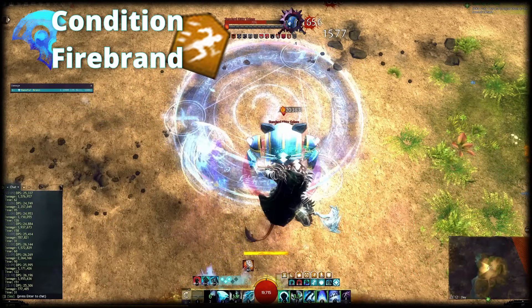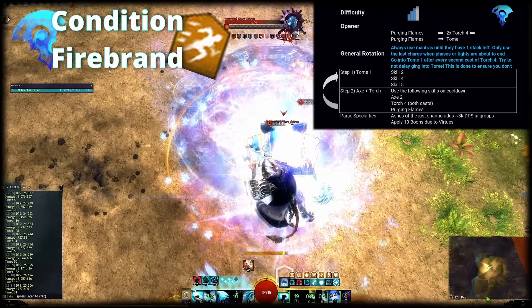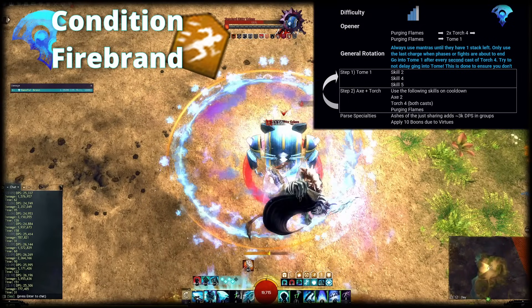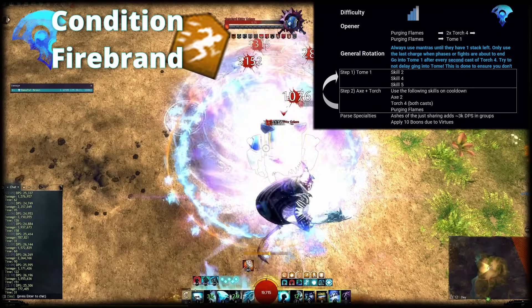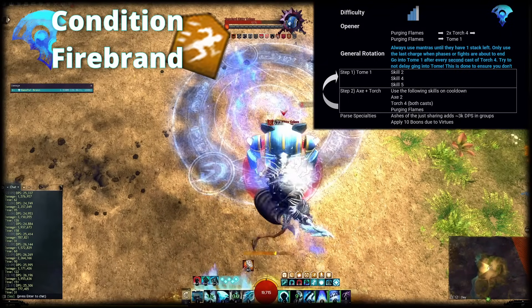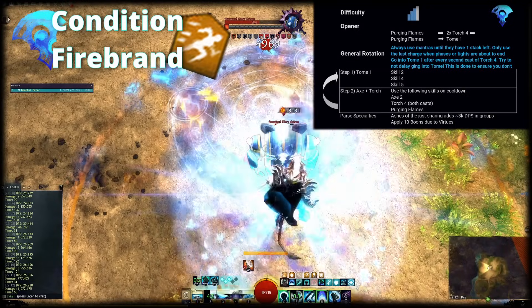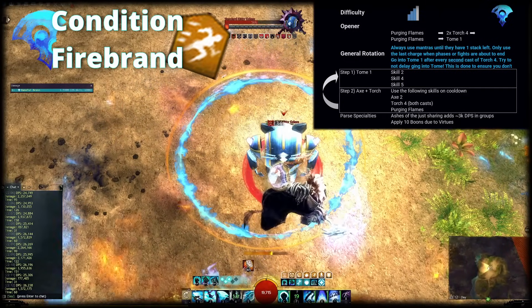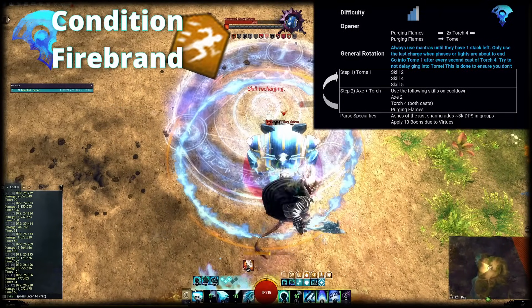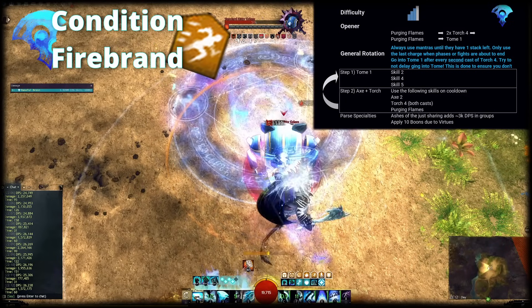The idea of the rotation is as follows. The three Mantras — Potence, Solace and Flame — have exactly the same cooldowns on their respective charges. That's why we're always using them together, and only when they all have at least two stacks. I found this to be the easiest way to mitigate misclicks on them that would potentially spend the Last Charge. On top of that, we're using Mantra of Liberation, and again only use it when it has at least two stacks. You can also use Feel My Wrath here, but I see more value in providing Stability to allies than Fury, as the build will cover a decent Fury uptime already.